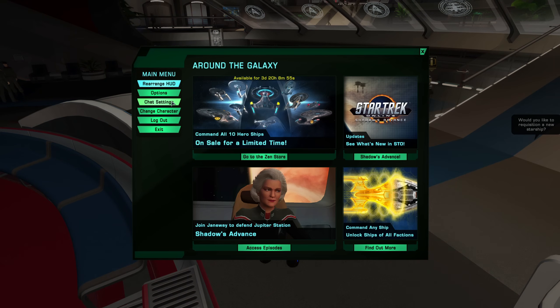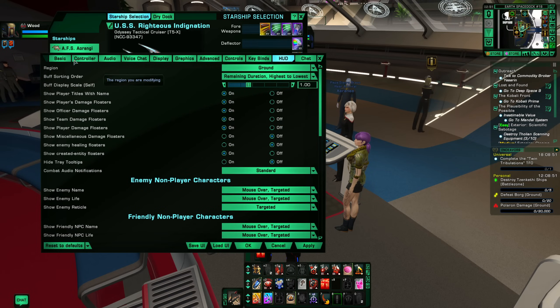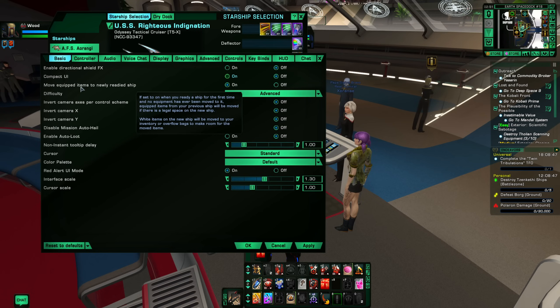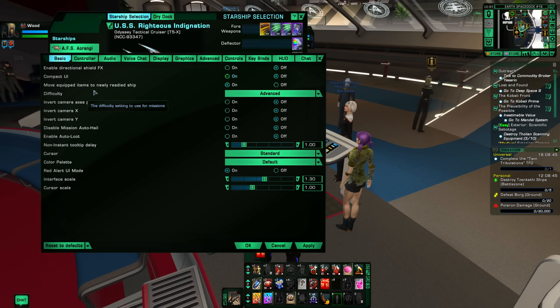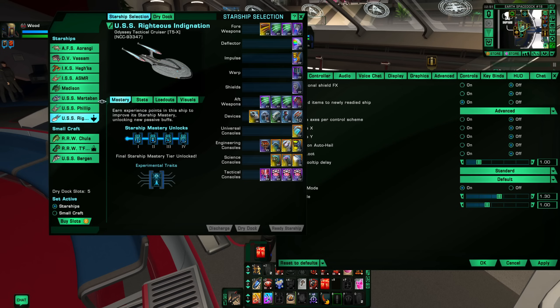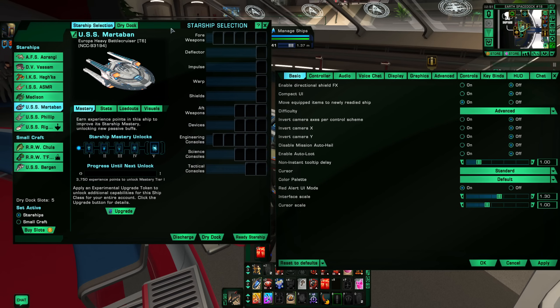If we take a look in the settings under options and go to basic, look at the third one down: 'move equipment items, equipped items, to newly readied ship.' Right now it's turned on. So if I were to ready this next ship, all of the items that are on the other one are going to be put on as long as they sync up — and I'll show that in a moment.